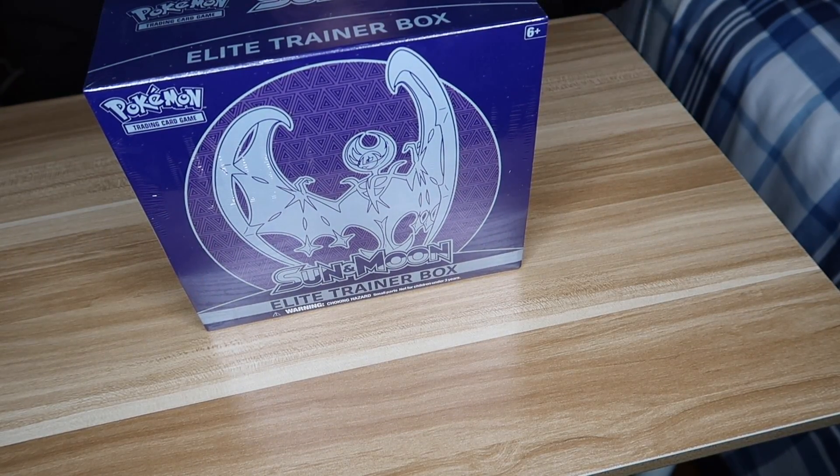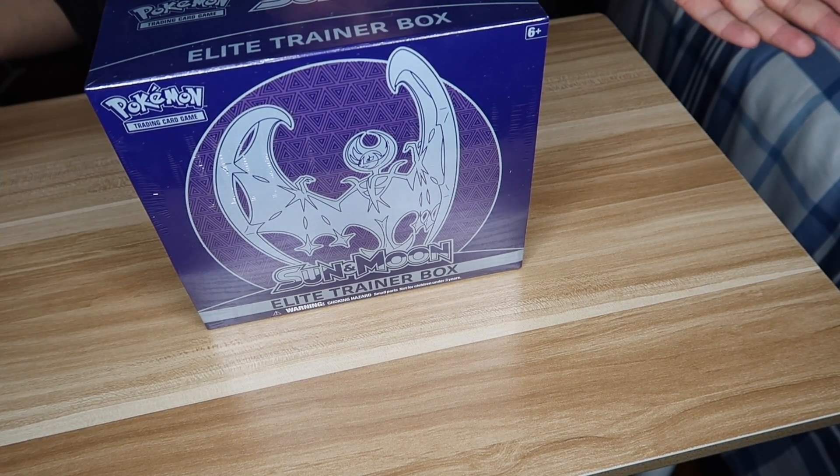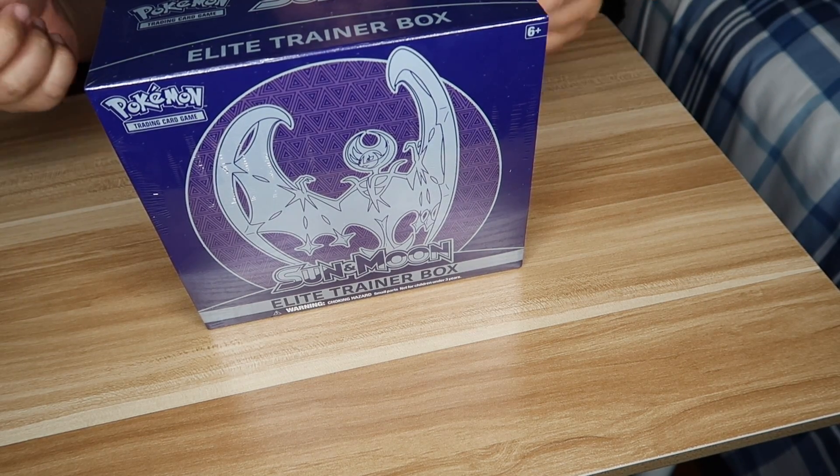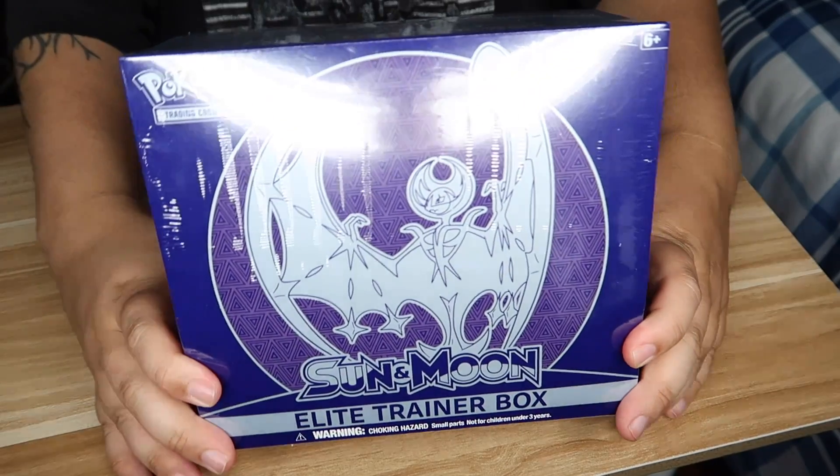What's up YouTube, it's Danny. Let's open this up and see what's inside. This is the Pokemon Sun and Moon Elite Trainer Box — two versions, one with Lunala and one with Solgaleo, and this is obviously the Lunala version.